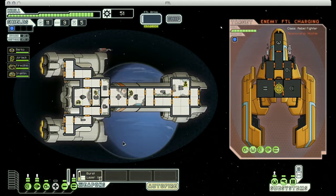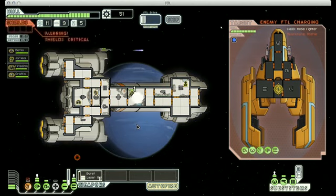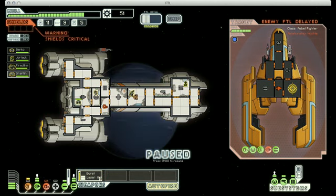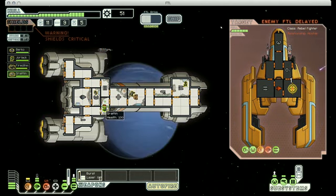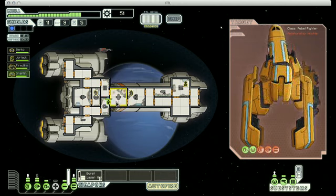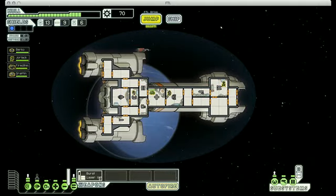These guys have a missile launcher, which could be a little bit of a problem, but we'll see how it goes. We've taken out their engines, so now it's time to focus on their shields. They hit my oxygen, and I want to get that repaired. Now I can finally focus on their weapons. Their FTL is charging again, but they are relatively low on health. You'll notice that their FTL alert switched to delayed, because presumably their pilot is down there helping to repair the ship. But I don't think that will do them much good. We get some more fuel, some more drone parts, and some more scrap.